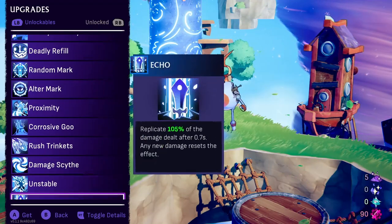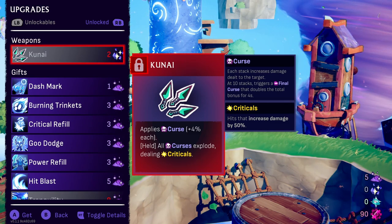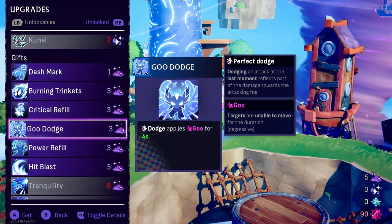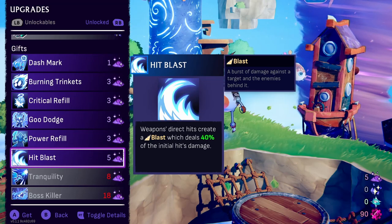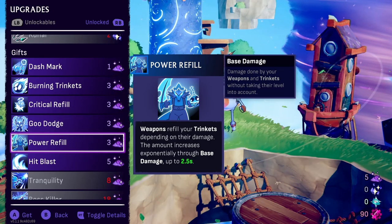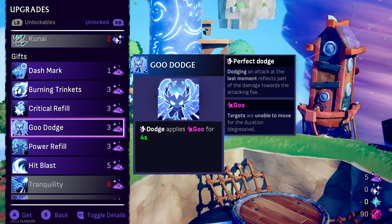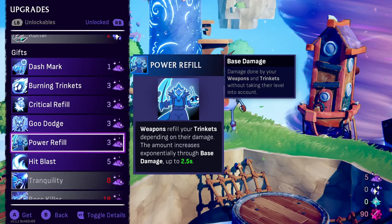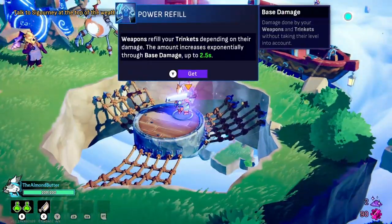Over here I rescued this bot — it's a golem — and I can use the mennonite dust I picked up during runs to unlock weapons and gifts. This is what I have unlocked so far — quite a lot, since I've been playing a lot of the demo. I'm going to unlock some things here: weapons that create direct-hit blasts — that's neat. Weapons that refill your trinkets depending on damage, up to 2.5 seconds — that's very powerful. Dodge applies a buff for four seconds — really nice. And 40% damage against bosses — that's a lot, but it's super expensive.